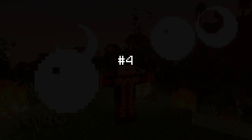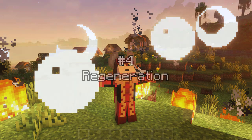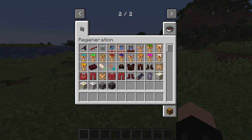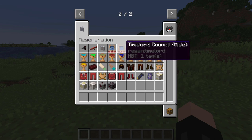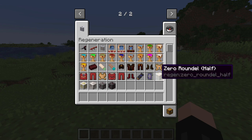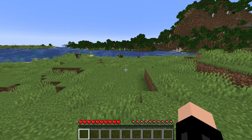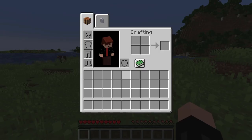Coming in at number four, we have the Regeneration mod. This mod is also for 1.18 and adds loads and loads of different features: weapons, loads of different items, mobs, different armor, tools, different blocks, and ores. The first thing we're going to cover is the survival mode customization.